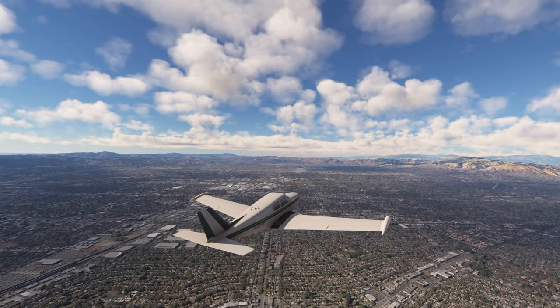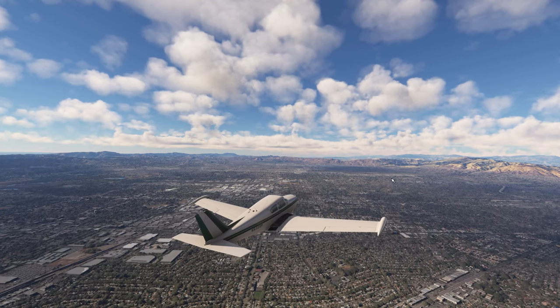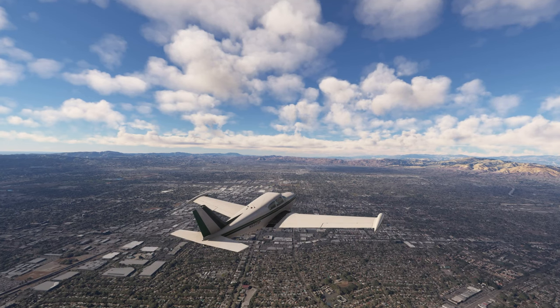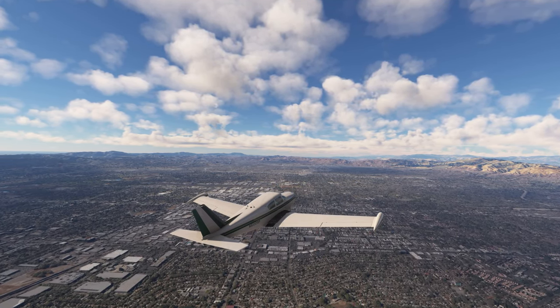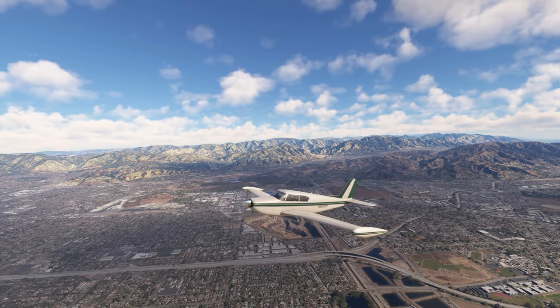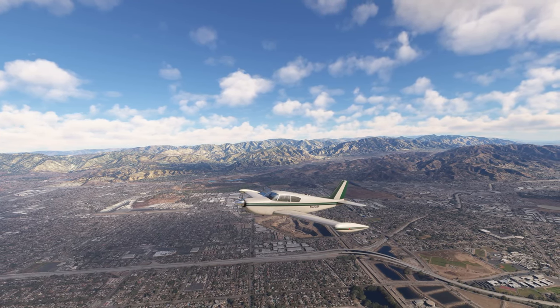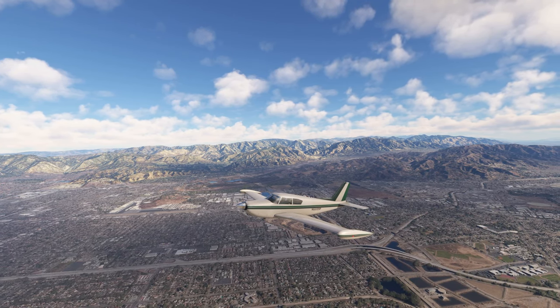Shimmering is the flickering that you see on buildings or on parts of the scenery, especially far in the distance. This problem is more prominent on 2K displays when TAA is enabled. 4K displays may not exhibit the shimmering problem, but what I'm about to show you in the in-game settings might actually help provide a much crisper and sharper image during gameplay.